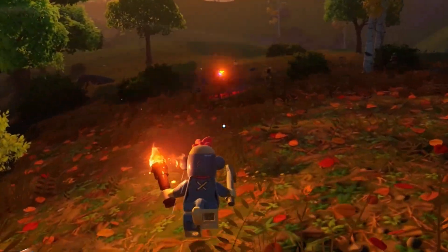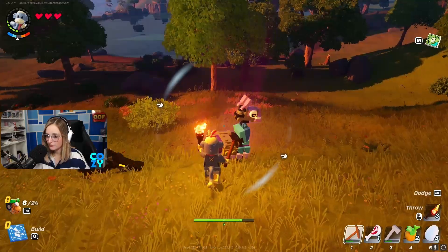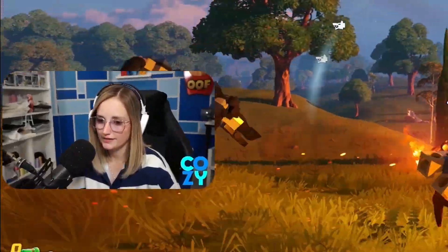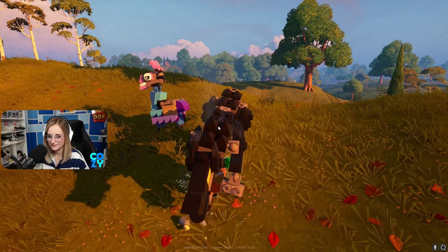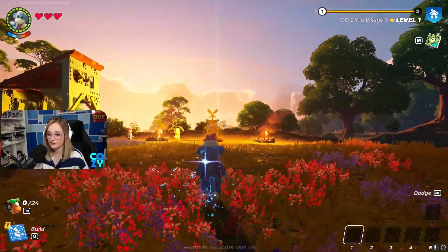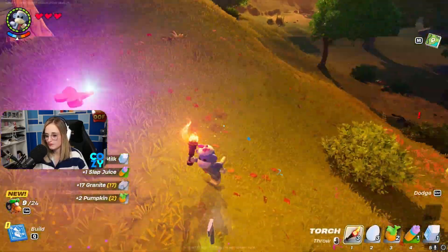If you see a colorful butterfly, follow it because it usually leads you to something good — it led me to a llama. When you're in combat, make sure you dodge; that's the best way to escape attacks from enemies. If you die you can respawn back in your village, and there'll be a little mark on your map where your backpack is — that pillar of light is where your backpack dropped. If you pet the llama, it will drop you some good stuff.